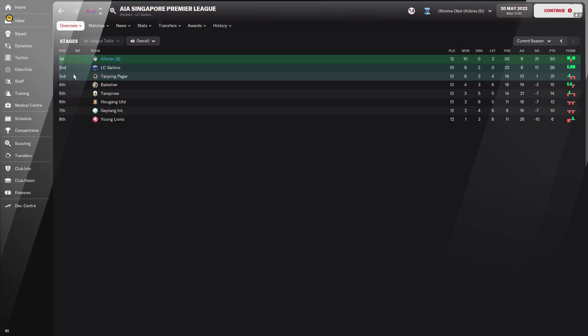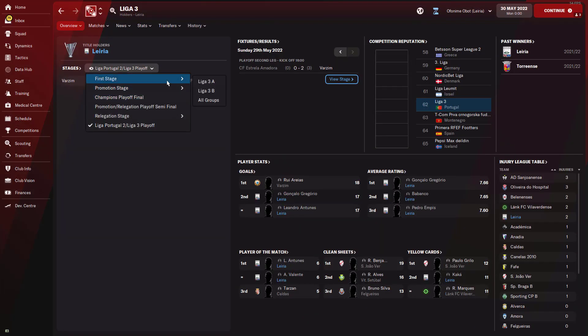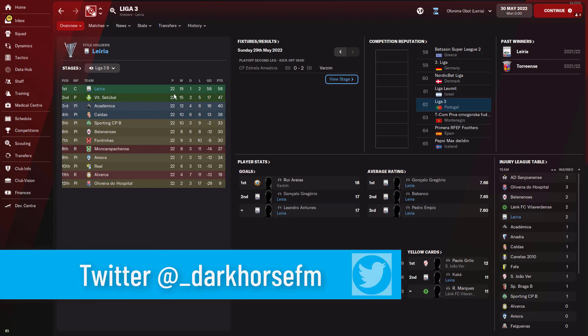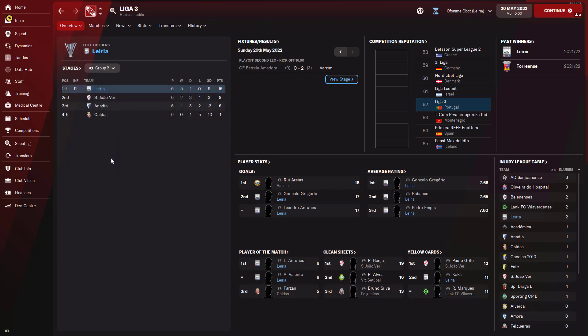I also tested this tactic with Leiria in the Portuguese third division. In the Liga 3 we made it all the way to the promotion places and the playoff final, which we won against Vitoria Setubal. Looking at the first stage, after playing 22 games we lost just two, drew just one, and had a goal difference of 58 with 58 points. In the promotion stage we won five out of our games, drew just one, and achieved the maximum points possible in that group.